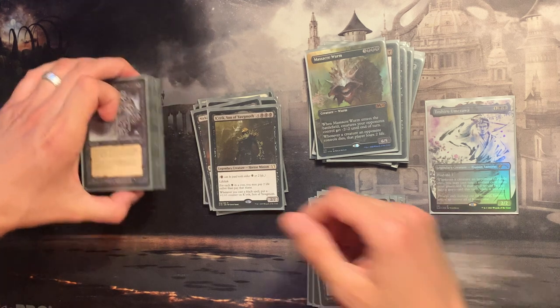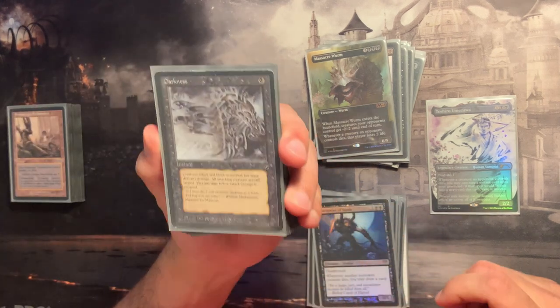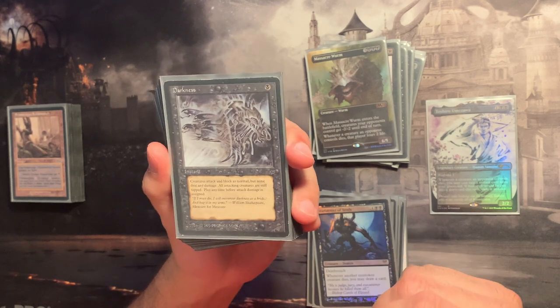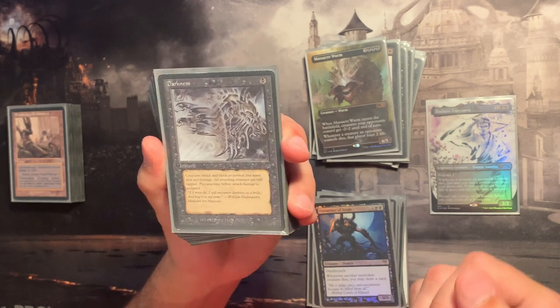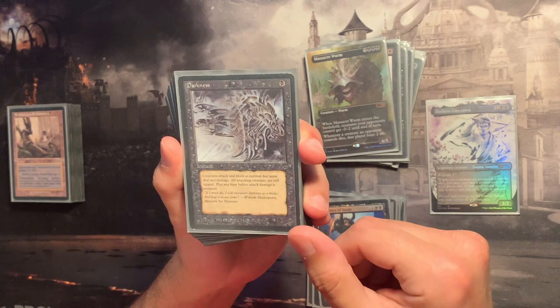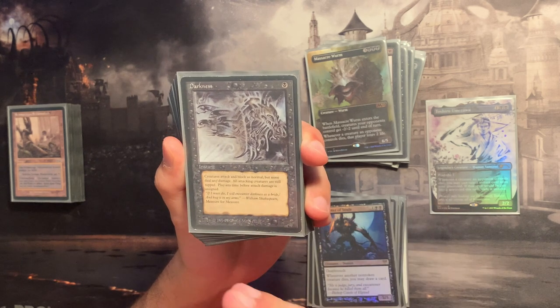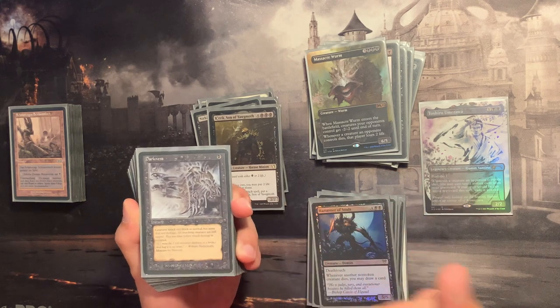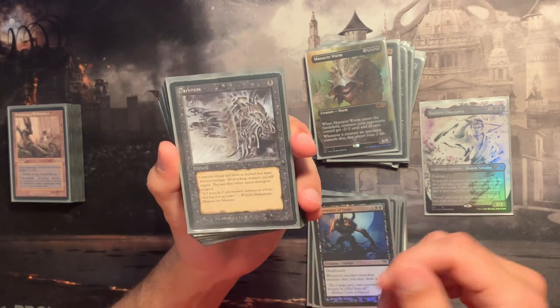We're playing Darkness here — from Legends, still in my set cube but I'll probably order another one. It's a wonderful Fog, and the ability to kill a creature, trigger Toshiro, and then recast Fog from my graveyard is just wonderful.